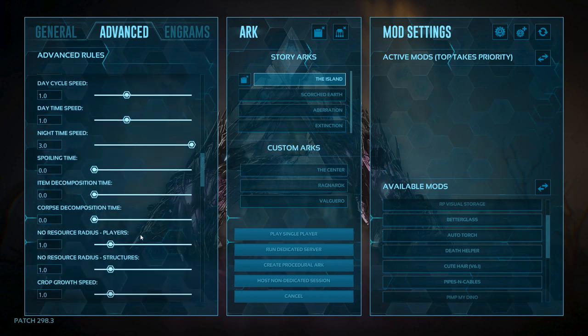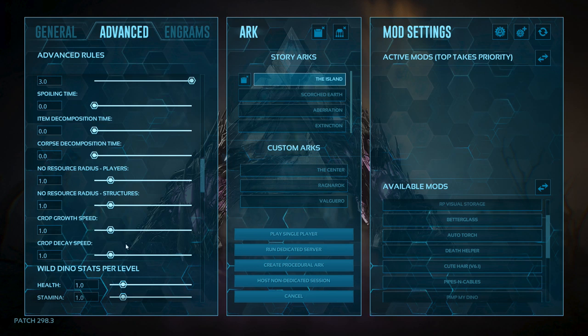All of this stuff can all be left alone until we get to crop growth speed. We want to change that to five for growth speed and five for decay. Consider this scenario: on a server, you plant all your crops in your greenhouse, you go out, come back the next day and all your crops are grown. In single player, your crops haven't grown because the game hasn't been running. So we need to correct that for single player values. Growth speed of five and decay speed of five does help with that. Once you've got your greenhouse up and running and an electric fridge to store your veggies, it's not really much to keep on top of.